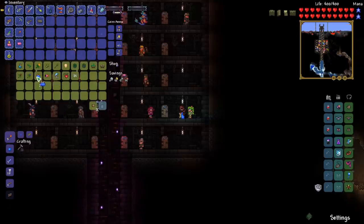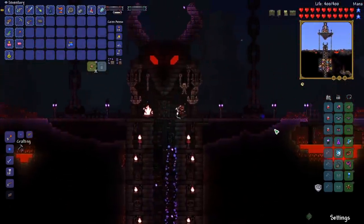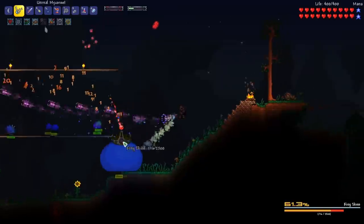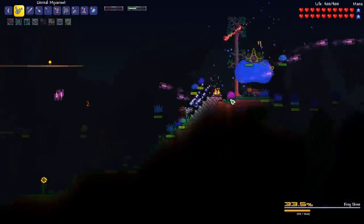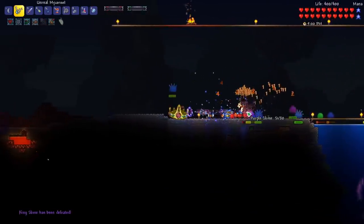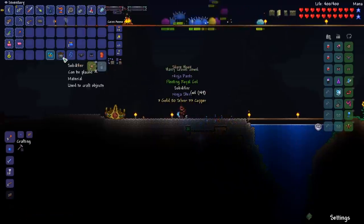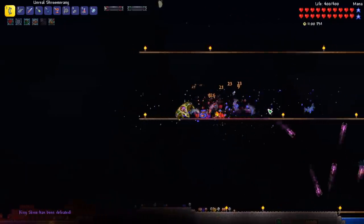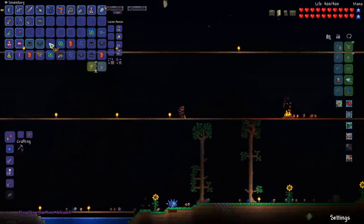Another thing I want to do is fight the King Slime a few more times because I want to get the slime mount — it's quite helpful for falling quickly. There's a new song for the King Slime. We can do some crazy damage here. No slime mount on the first or second kill, so let's kill him again. On our third King Slime we got the slime saddle — excellent!